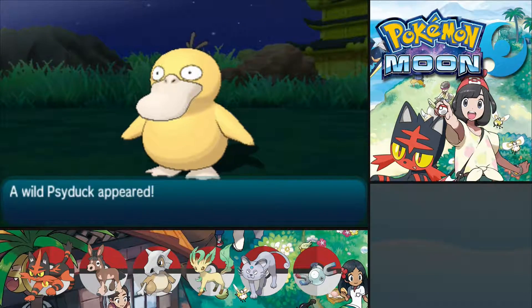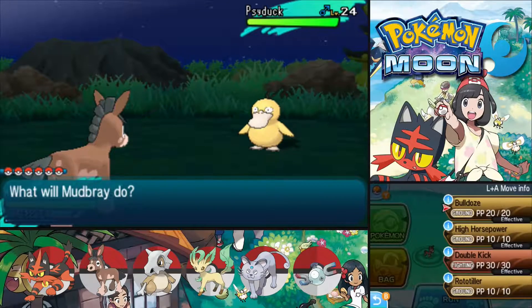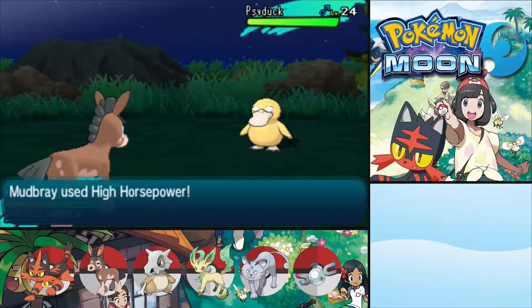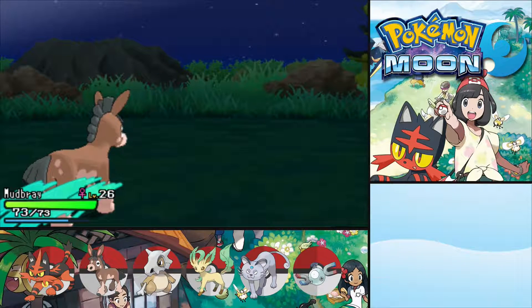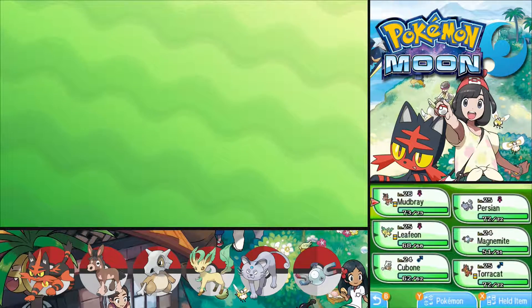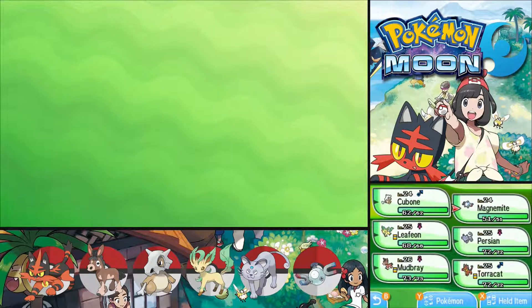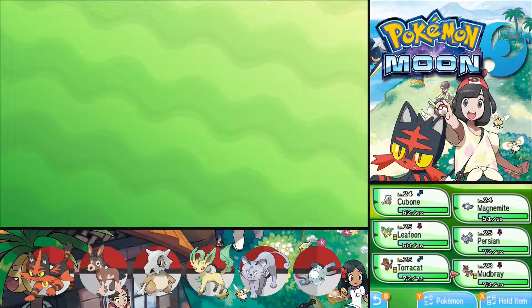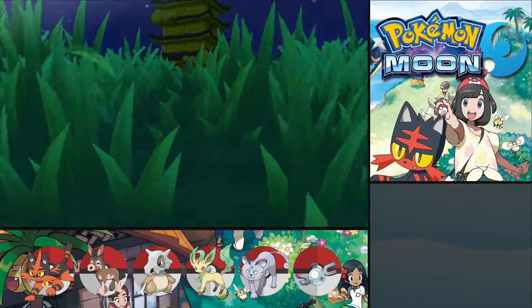What do we get here — a Sideup? Sorry Sideup, but I will not take you with me. You're just not worth it to be on my team. I'll change up my team a bit — let's put Cubone up first, Magnemite up there, Mudbrake down there. Now they're all sorted by level, which is nice, so I can train those who need it the most.